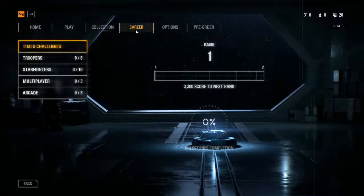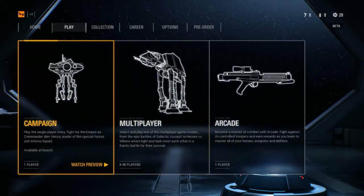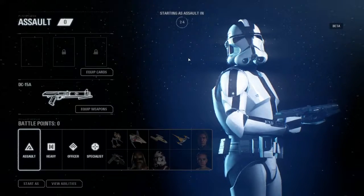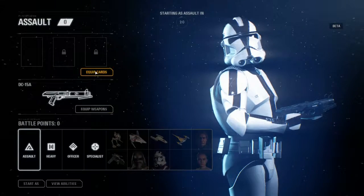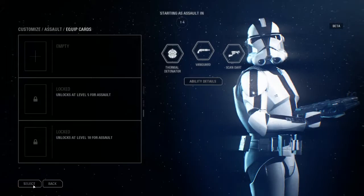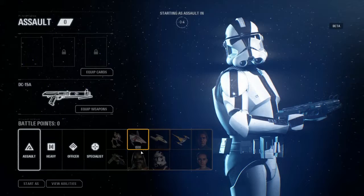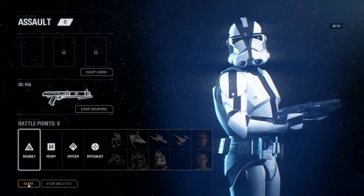So, where do we go? Let's just go straight in and play. Multiplayer — let's do Galactic Assault. Quite simple, basic. You earn battle points throughout the game to unlock vehicles, heroes, and elite units. Sure, let's start.